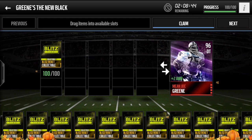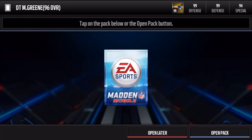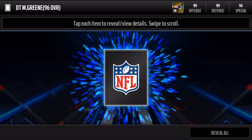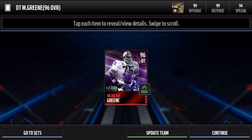Let's claim this — boom! We're gonna get a Defensive Tackle, Mean Joe Green. Thanks, Mean Joe! Let's go open this up — and bang, there he is!